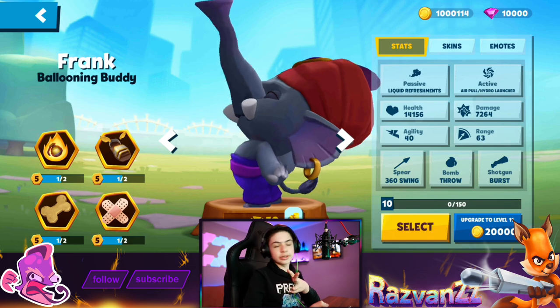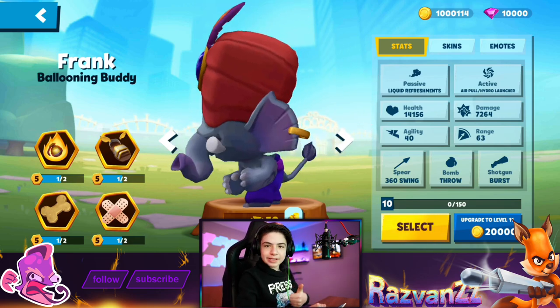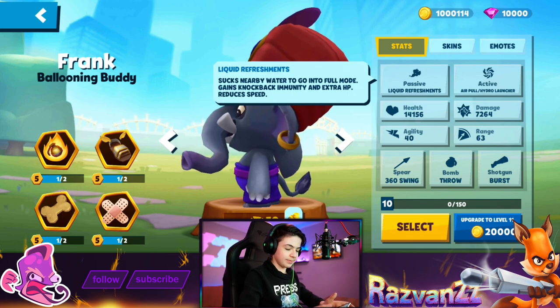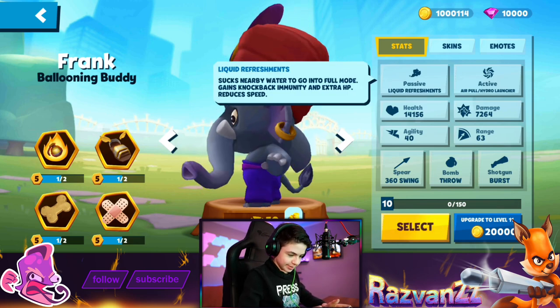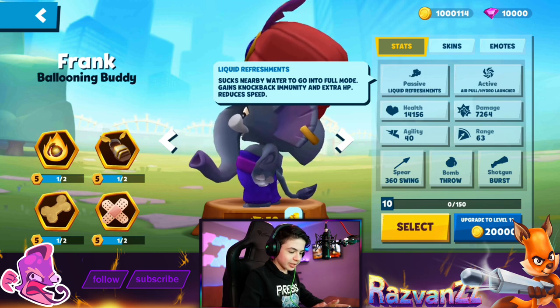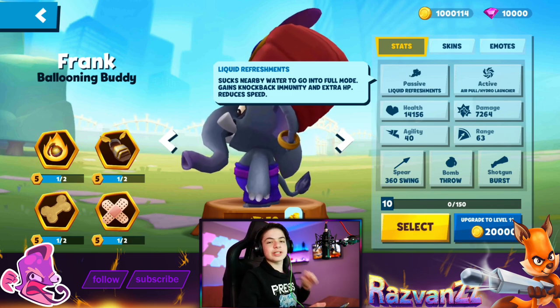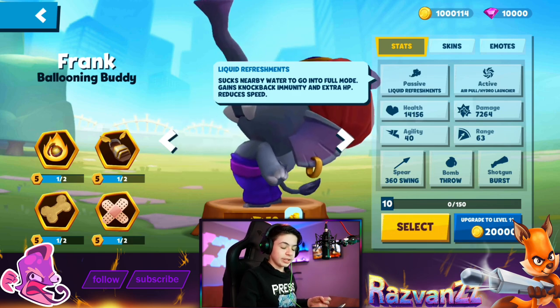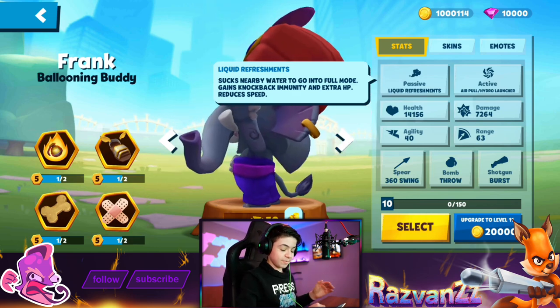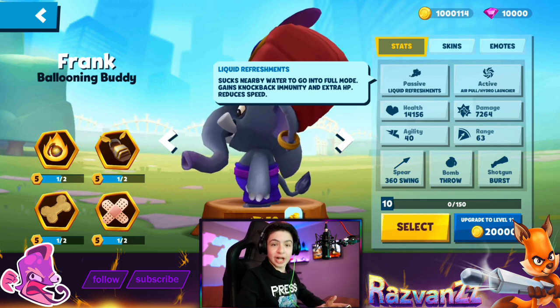And now, to the most important thing about Frank, and that is his passive and active! Because why not? So, Liquid Refreshments. That's quite the long name. He sucks nearby water to go into full mode, gains knockback immunity, and extra HP reduces speed. So basically, when he just stands still in any body of water, he kind of sucks that water and becomes very, very huge. He's a giant.